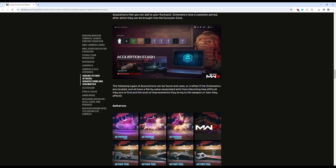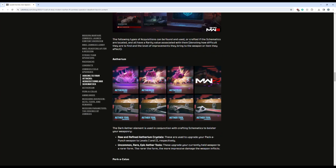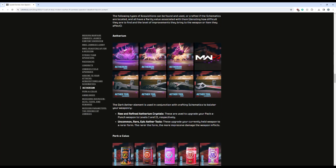Spoiler alert — the following types of acquisitions can be found, used, or crafted if the schematics are located, and all have a rarity value associated with them, denoting how difficult they are to find and how much they improve when used. There are rare, epic, and legendary Ethereum crystals and uncommon, rare, epic, and legendary Aether tools. The Ethereum crystal gives you pack-a-punch — find one and it'll automatically pack your weapon. Aether tools increase the rarity of your gun: common is gray, uncommon is green, rare is blue, epic is purple, and legendary is orange. You can see how they can really start stacking up if you get a bunch together.